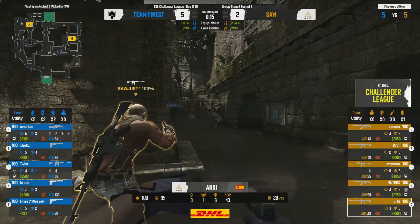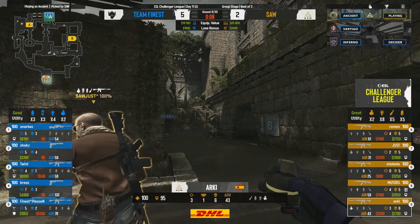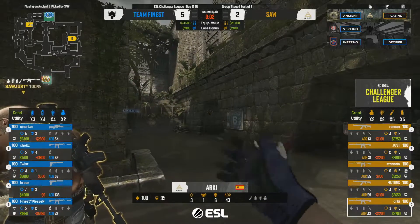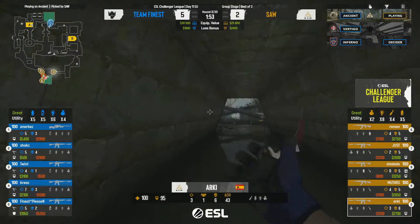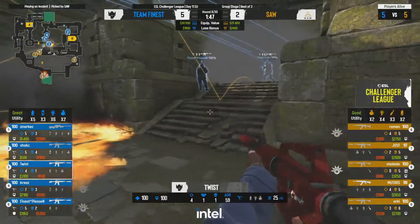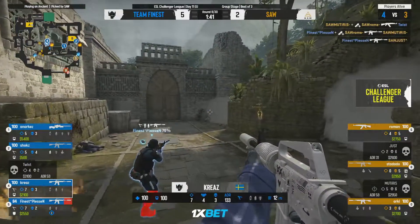They didn't play passive — as soon as they knew they took down Kreeze, they pushed the numerical advantage over towards the B site and did exactly that through multiple passages. Now with utility and guns on both sides, there's a man down mid from the CT site. Spraying through the smoke — Pleasant gets a double trade-off with his teammates.